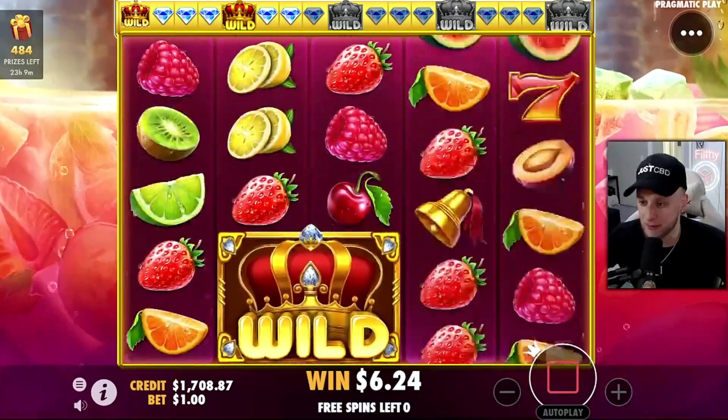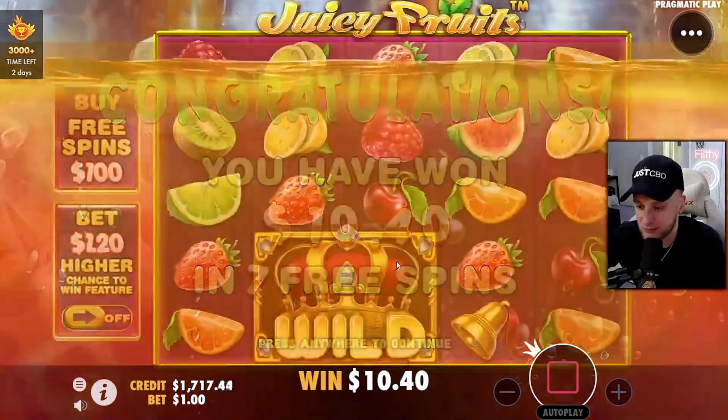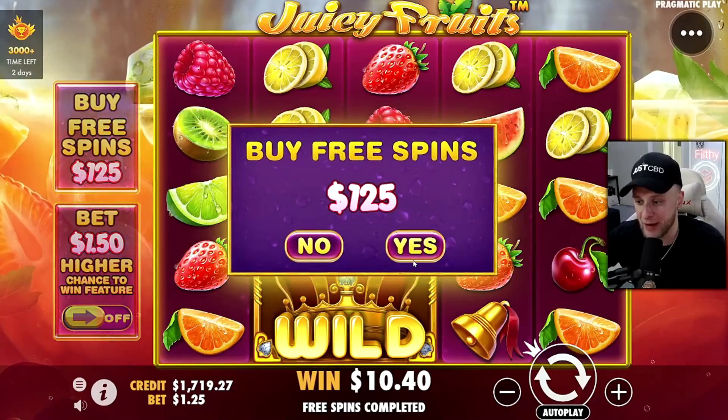Guaranteed another diamond. The base hit would give us the 10x. All right, so that's three 10x's in a row. Moving on, let's go to a $125 buy.